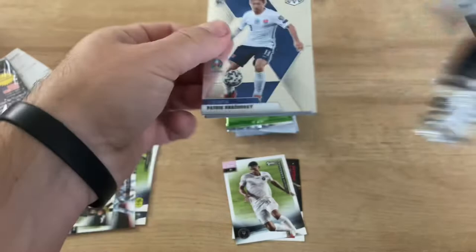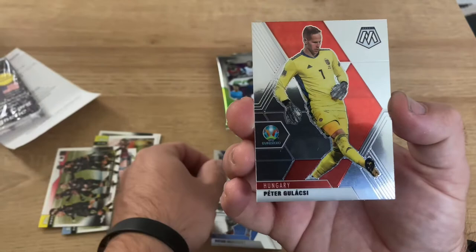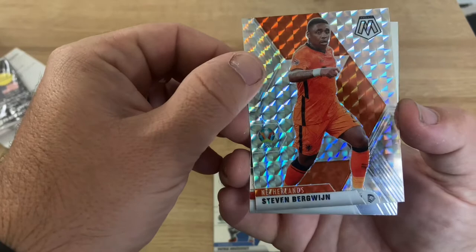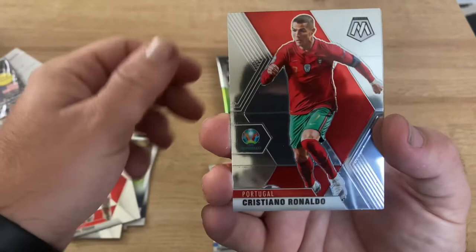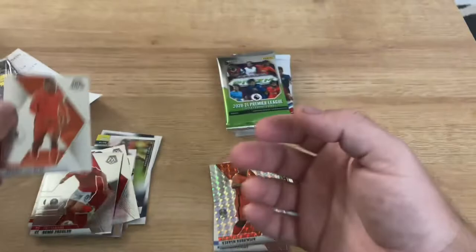Next pack: Mosaic H2 from the Euro 2020. We got a rookie card of Patrick - Stephan El-Shaarawy, nice. Stephan Berge with a silver mosaic. Then here with the rookies: Phil Foden, Cristiano Ronaldo - very nice. Remo Freuler, and Virgil van Dijk.